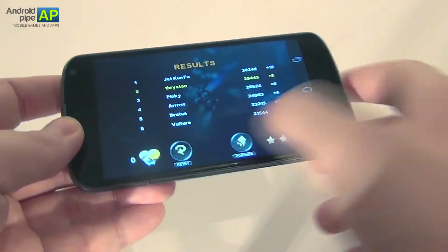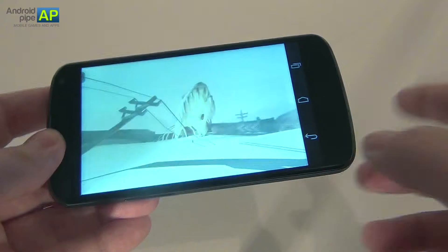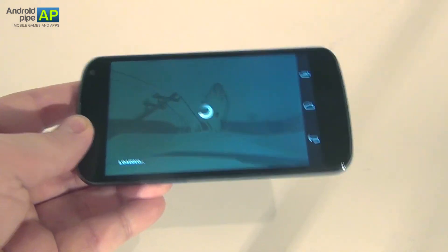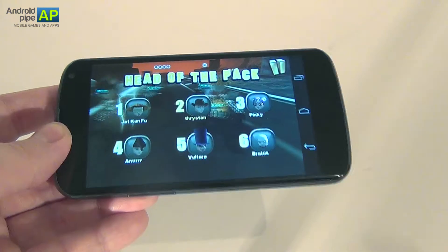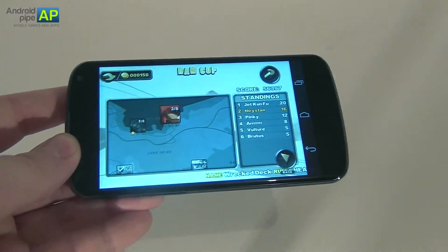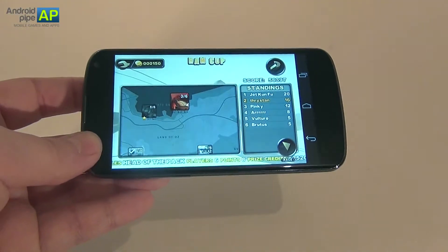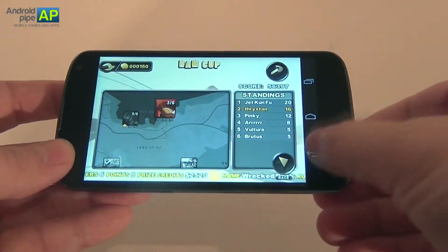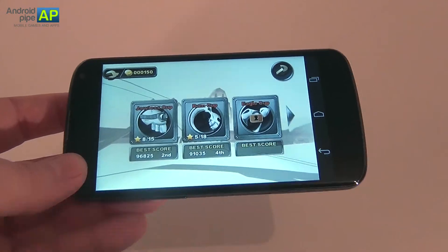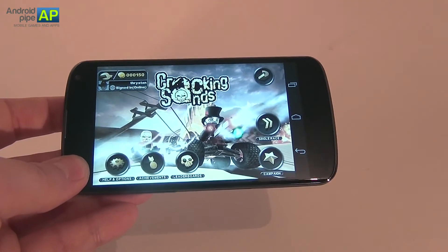It may be fun to play, but it's also pretty frustrating at times. It had a lot of bugs when I first bought it — it didn't want to start, and it received two updates in just a few days. When your application receives two updates, there's got to be something wrong with it. I frankly advise you to use the touch controls, not the accelerometer, since they're very imprecise. AndroidPipe.com gives Cracking Sand an 8 out of 10 — because of the small bugs it has and the fact that it can be frustrating, but it's still a fun game if you're willing to pay for it and willing to race and shoot. This is Cracking Sand, this is AndroidPipe.com. Bye bye.